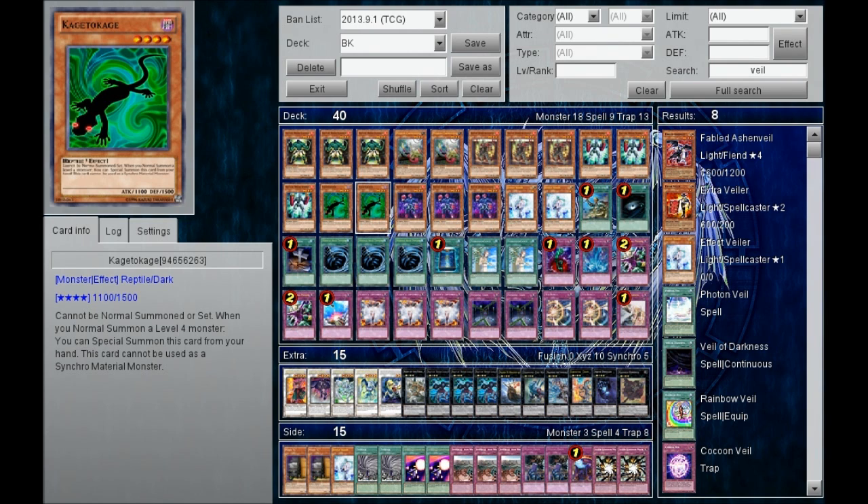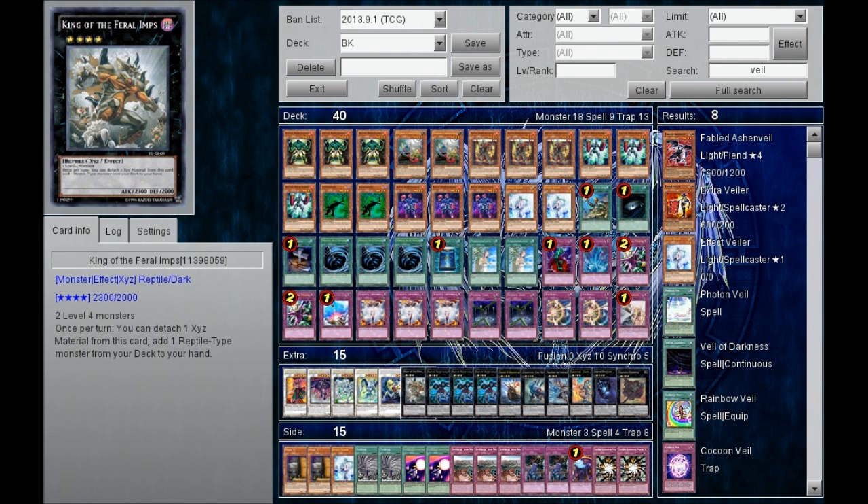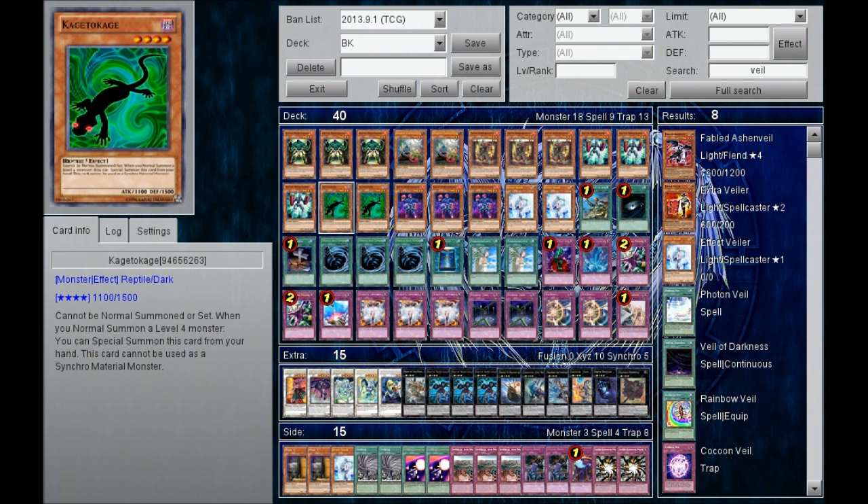That's why I chose to play Kagetou Kage. Kagetou Kage is a reptile, so if you somehow get King of Feral Imps, it's possible to just search for it as well. It's searchable, it synergizes very well. I chose to run this over what some other people do — they run Photon Thrasher.